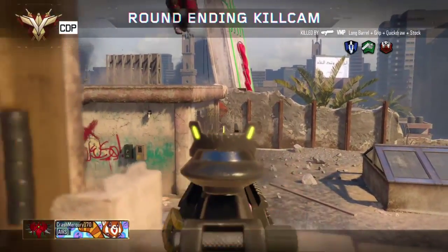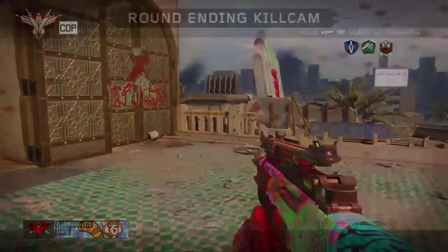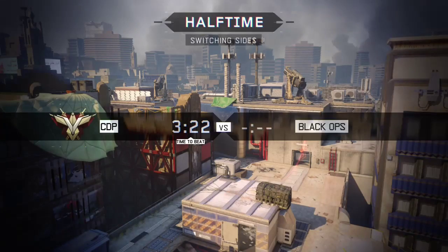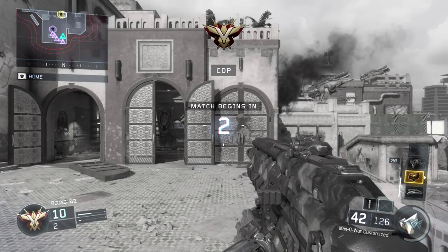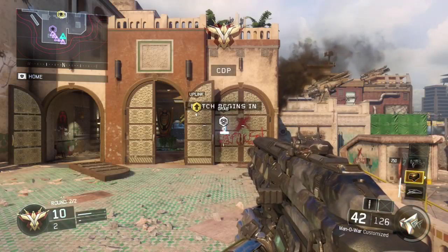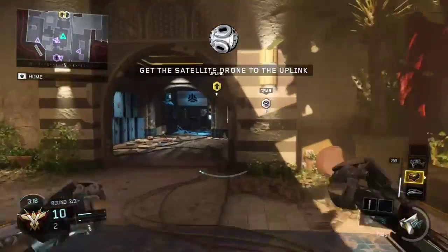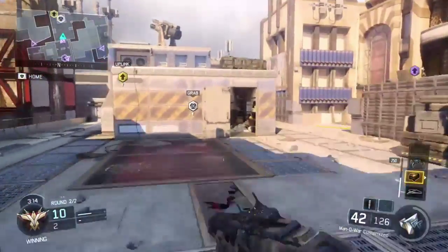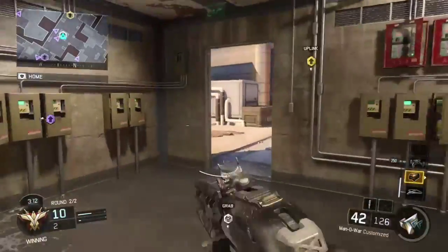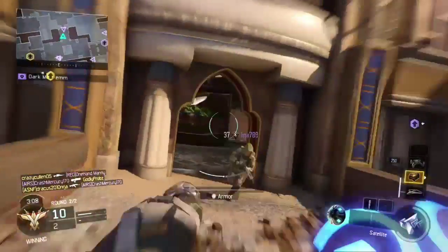Another helpful tip: press LT or L1 on PlayStation, as long as your friendlies or the person you're playing with are remotely close to you, and you'll pass the ball straight to them. This will help when you've got enemies around you and you just want to get the ball close to the goal. You'll also earn a Trojan medal, which gives you okay XP.